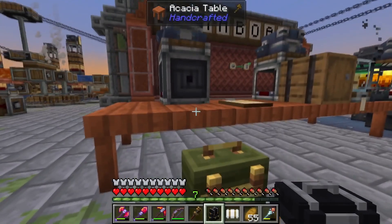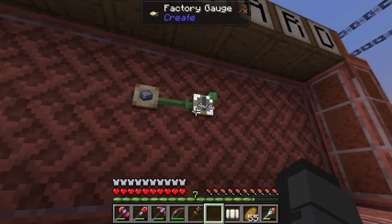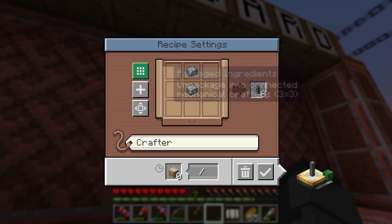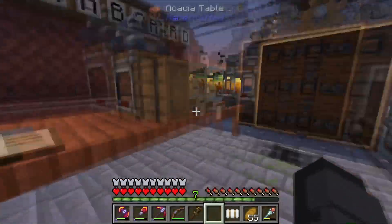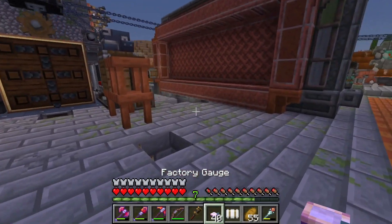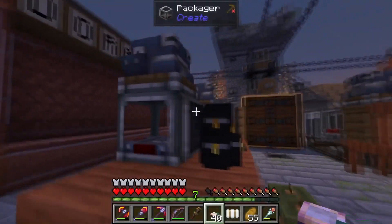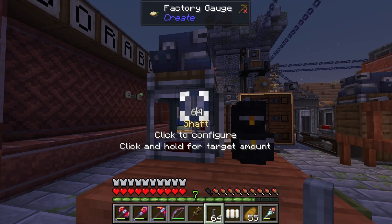So far I've taught this thing that andesite alloy can make shafts. Check this out — use mechanical crafter. We already set up the crafter so it knows we have andesite and it can send it to the crafter and it will make shafts. Now we take the factory gauges — these are linked to my network, meaning you have to hold them in your hand and right-click them onto a stock link. Put this one here, and I say we want to hold shafts in my backpack.